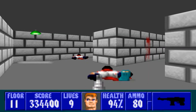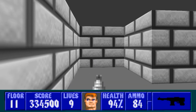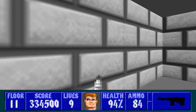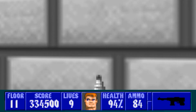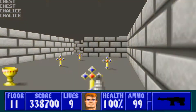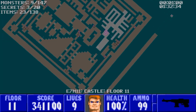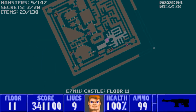Something like 20 secrets. Here's the first three — push this wall. When you get in here, this wall reveals nothing. There are two secret walls right here: push this one, the furthest one out, and then push this one out this way so you can get the extra life and all the treasure behind here.